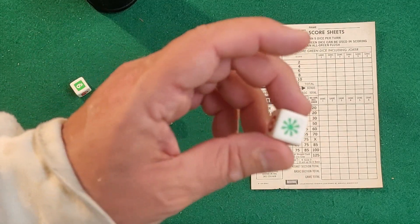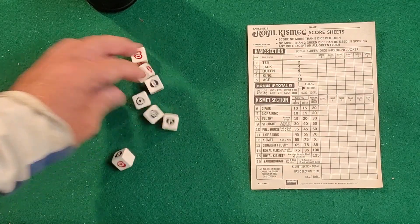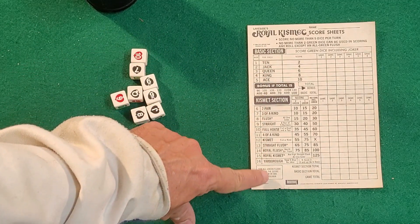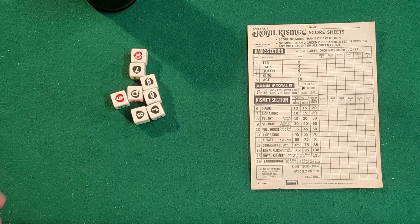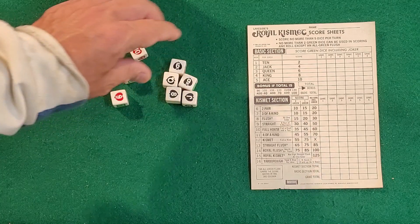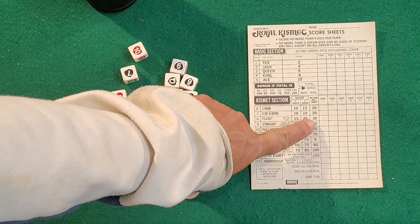You're also going to have a joker that you'll be able to use in this game. What you're going to be doing is rolling eight of these dice and setting aside five of them to try to score these different combinations on the score sheet. For example, if I rolled all these, I could set aside these five and this would make a flush, and I would end up scoring 30 points for this.